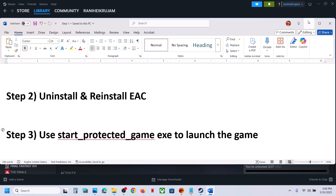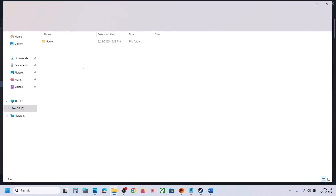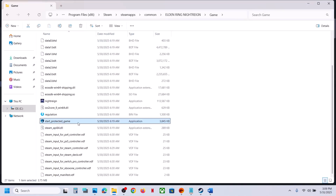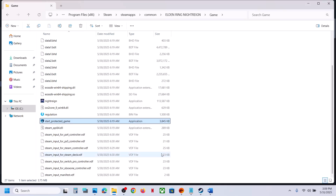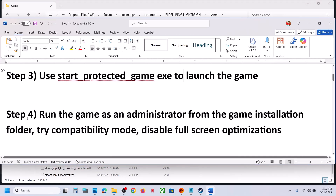Go to the game installation folder, open the game folder, and use this exe file — double-click to launch the game and check. If that does not work, right-click and Run as Administrator, then check. If still not working, the next step is to run the game from the game installation folder.